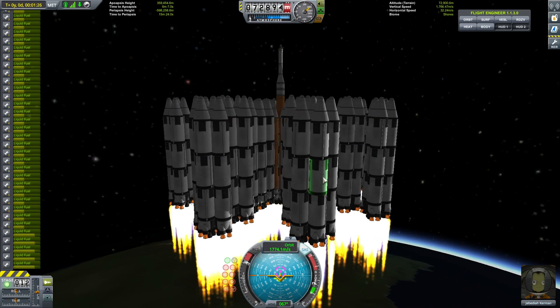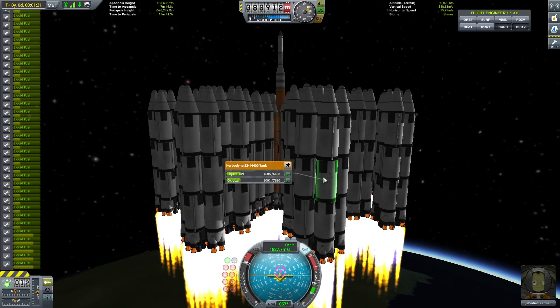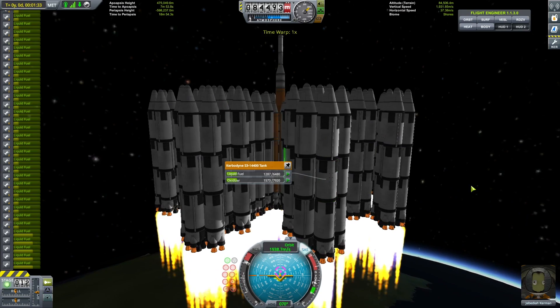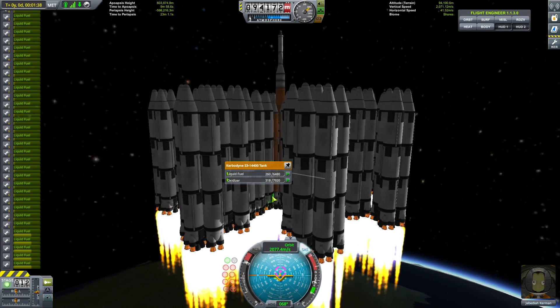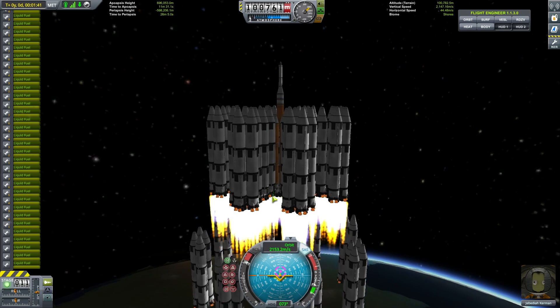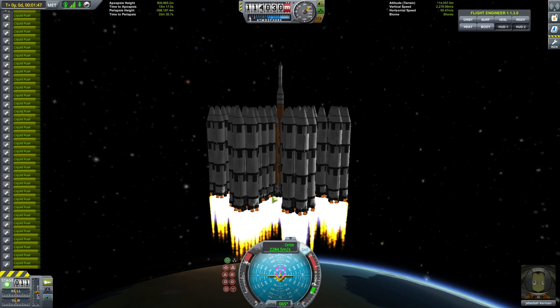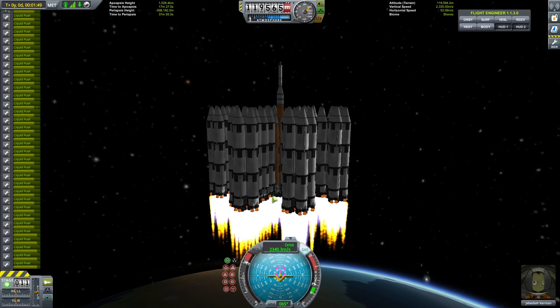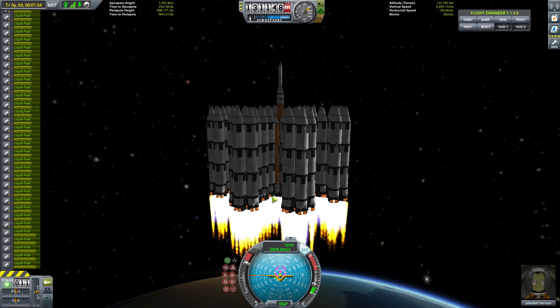The other thing, kind of the opposite end of that, is if you end up going too fast you can suffer issues with drag. One of the best ways to combat drag is to reduce your top surface area. The best way to do that is making your rocket taller. I think I've made a little taller rocket than the other guys, and I think that's helped a little bit.